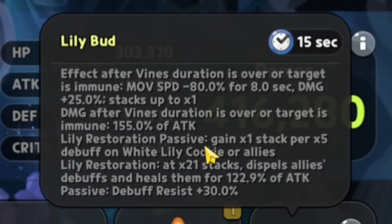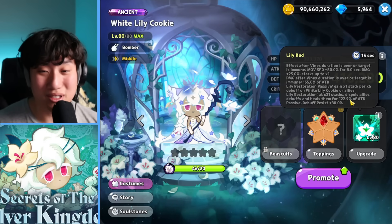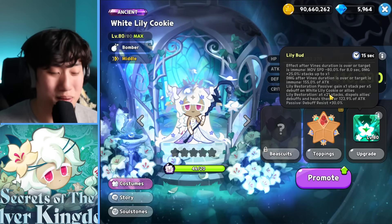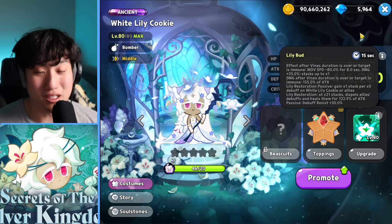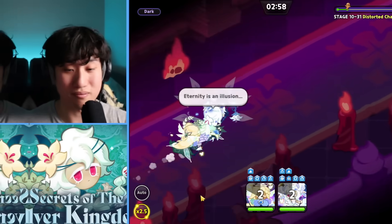Lily Restoration passive: gain 1 stack per debuff on White Lily Cookie, or allies gain Lily Restoration stacks — at 21 stacks, it dispels all debuffs on allies and heals them for 122.9% of attack. You also passively gain 30% debuff resist. That's crazy — healing 122.9% of attack as a Bomber with dispel! You need the 21 stacks, so it's a lot, but inside the arena with all the debuffs flying around, it's honestly going to be easy. White Lily Cookie is also immune to Spore Dispersal and Mushroom Mutation effects from World Exploration Beasties.